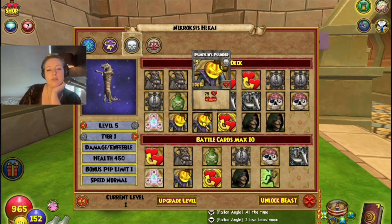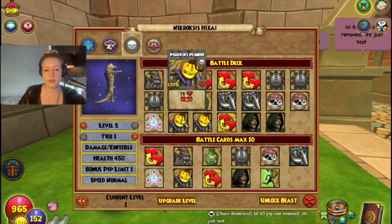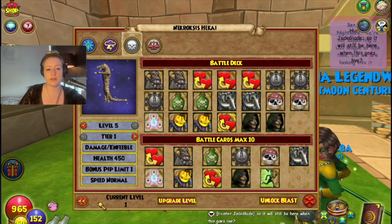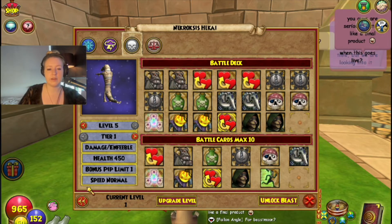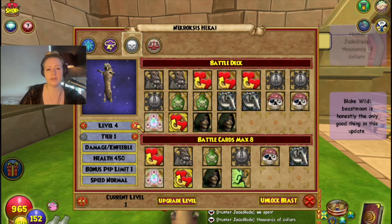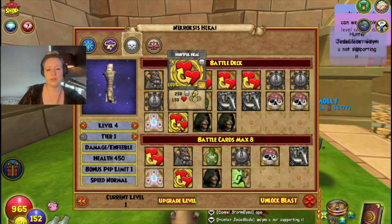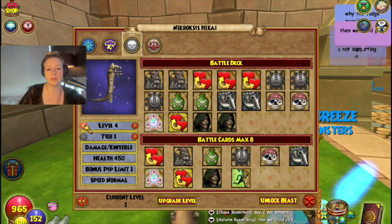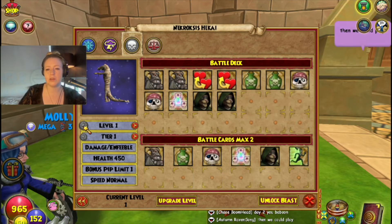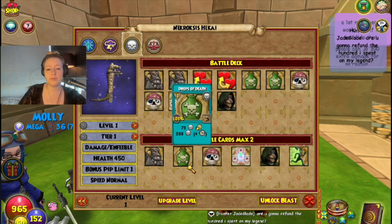At level five it gets a 75 drain AOE for three pips, which is nasty — add a blade to this and it gets really scary. It's 75 damage to the enemy and heals back whatever damage it did overall. Tier five just increases battle cards. I'm pretty interested in playing this form — I don't think I'd play it at tier one, but I'd start getting interested around level four and five. Death Croc on a 4v4 could get really scary. Cam looks like he's done a really good job with it.